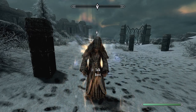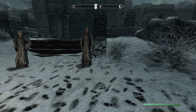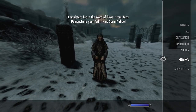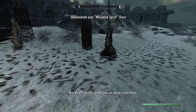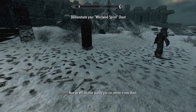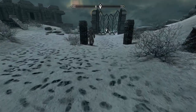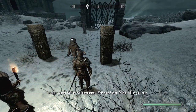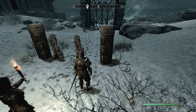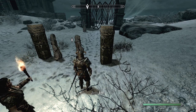So they're giving you the equivalent of absorbing a dragon soul. Let me switch to Whirlwind Sprint because I often forget and end up shouting at the gate instead. Getting all the Graybeards involved in this test.